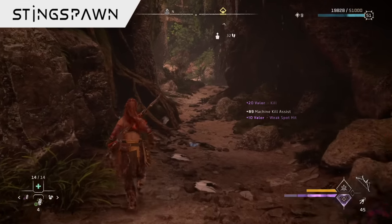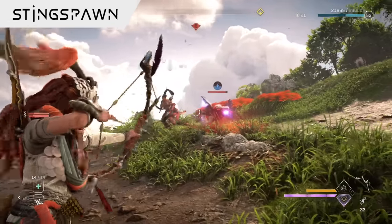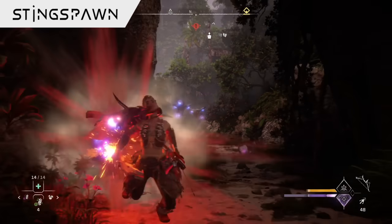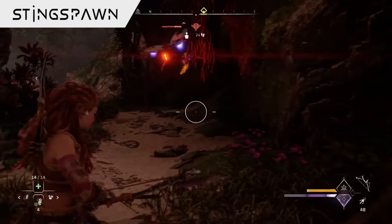Although Sting Spawn are extremely weak machines by themselves, able to be taken out in just one or two arrows, you can typically expect to find them in groups, working together to do their jobs, or surround their enemies to try and overcome them. They'll do this by launching themselves at you or their attacker, sometimes resorting to charging up and shooting electrical streams, zapping you if it connects. And when you've got a whole swarm of them all ganging up and striking together, this can make fights more hectic, having multiple different targets to try and deal with all at once.